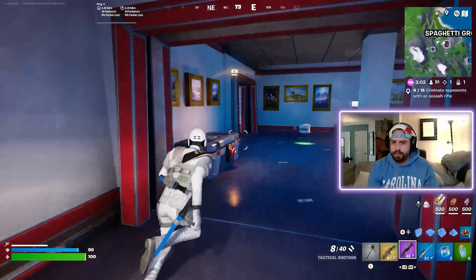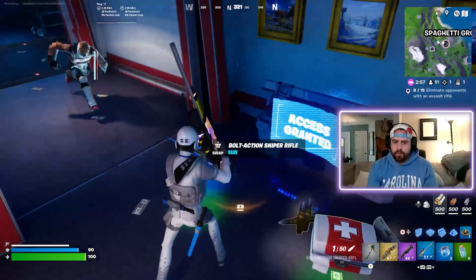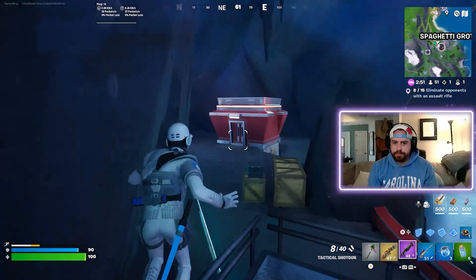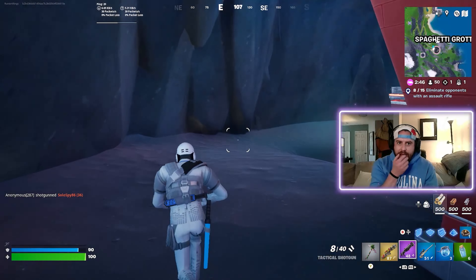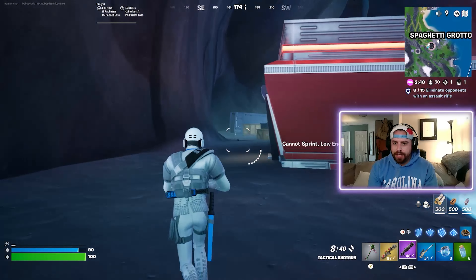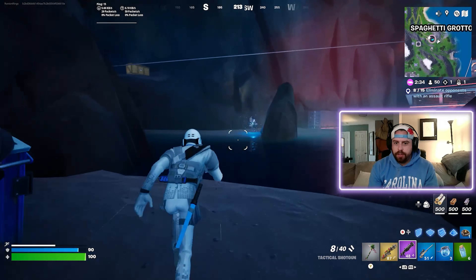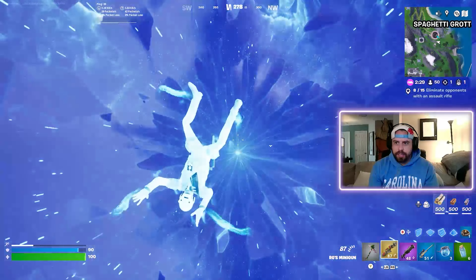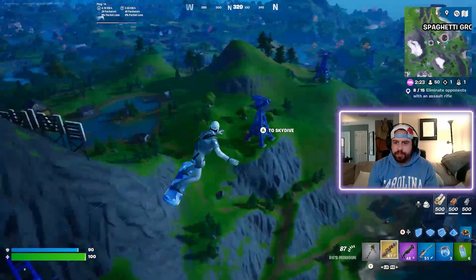Now that we've got all this stuff, let's scan one more time here. You can tell we are absolutely kitted up. We're gonna head for the rift. I don't like being down here — there are too many bad situations that can happen. I like to get all the things and get the heck out of dodge. The only thing I'm really lacking is light ammo, but it should not be an issue.